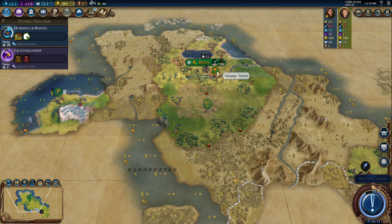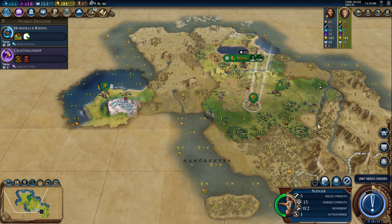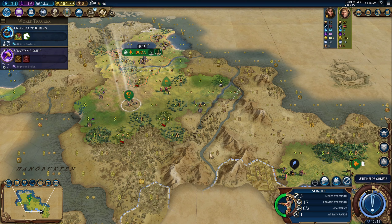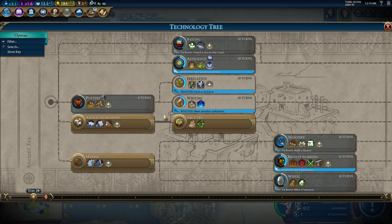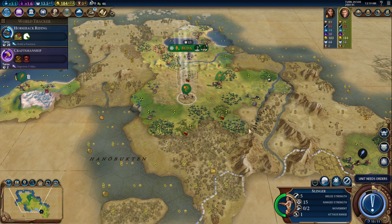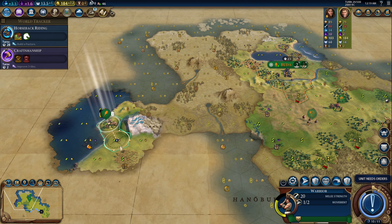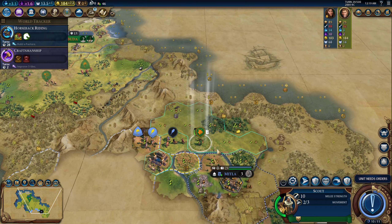Of course there would be a barbarian camp as soon as I'm trying to send my settler out here. I do have minus eight on this tile, but I'm going to get a governor and then I'll probably just buy this tile and immediately try to place a campus — although I don't have campuses unlocked yet. But I will buy the tile just because that's a plus five campus. That will really help me catch back up.